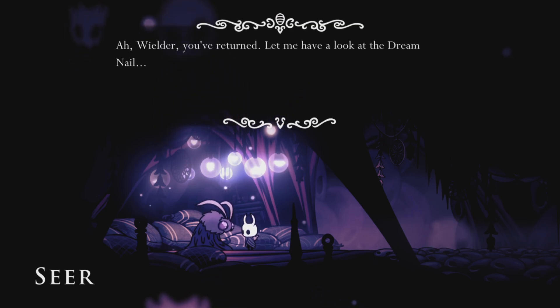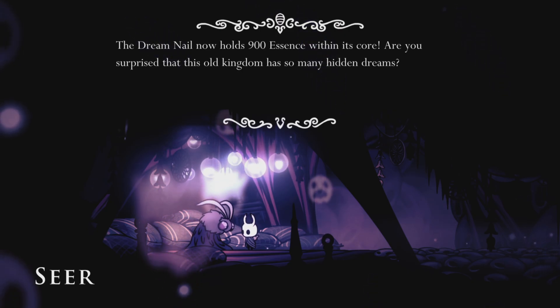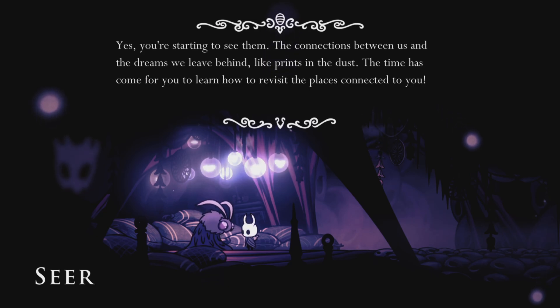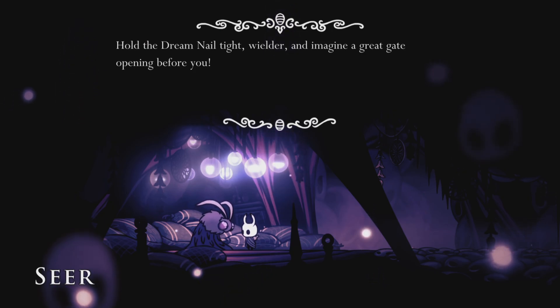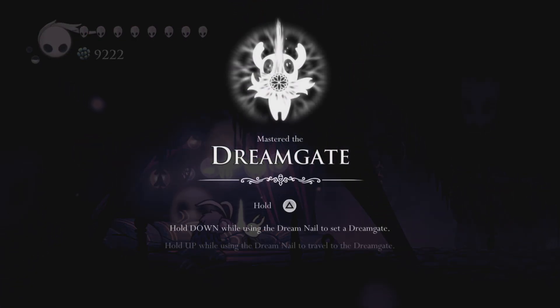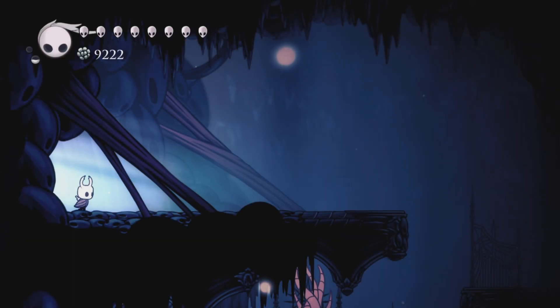The moth says: 'Wielder, the Dream Nail now holds 900 essence within its core. Are you surprised this old kingdom has so many hidden dreams? The time has come for you to learn how to revisit the places connected to you — hold the Dream Nail tight and imagine a great gate opening before you.' Master the Dream Gate — hold triangle, hold down. So it's basically a portal, and it's super, super worthwhile.